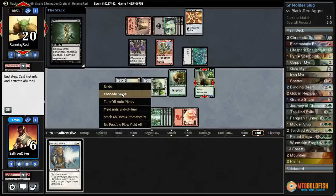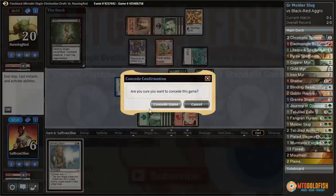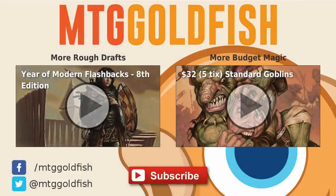Anyway, that's been Rough Drafts. Make sure to check out the website, mtggoldfish.com — deck prices, metagame strategy, pretty much everything and anything you could want related to Magic the Gathering. If you enjoyed the video, click the subscribe button to keep up on all the latest and greatest in video content from mtggoldfish.com. Thanks for watching, and I'll talk to you soon.